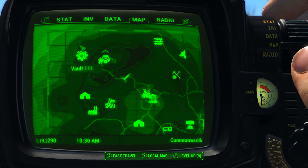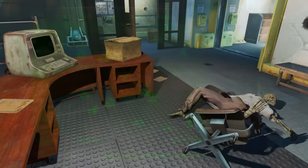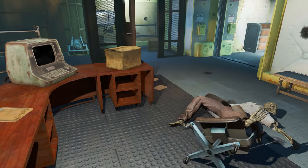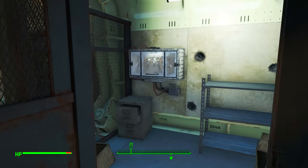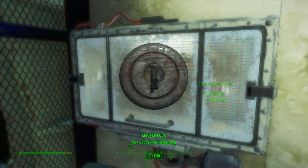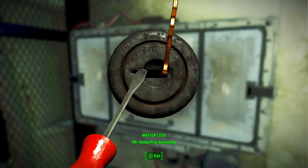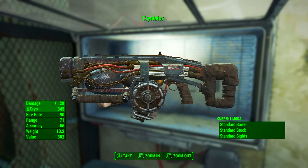On the Pip-Boy map, Vault 111 is found in the very northwest of the map. Once here we need to find the overseer's desk, and right next to it there is a cage. Inside this cage is the cryolator case, which has a master level lock on it. You can of course use your lock picking skills to open it, and once it is open the cryolator is yours to take. Using this method will take a little while as you will need the fully maxed out lock picking perk.